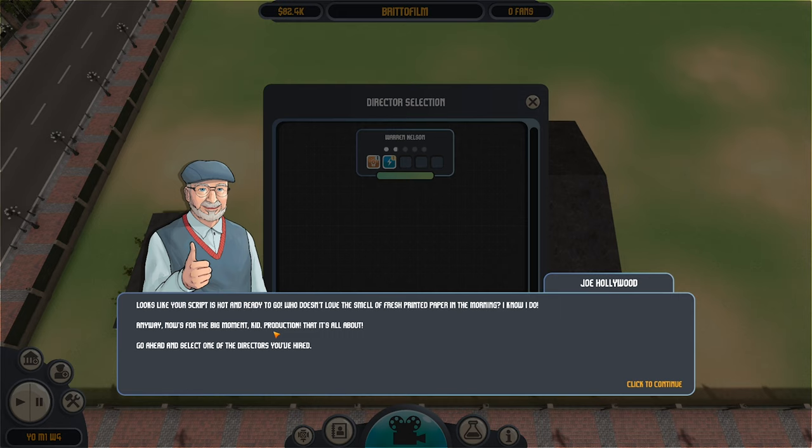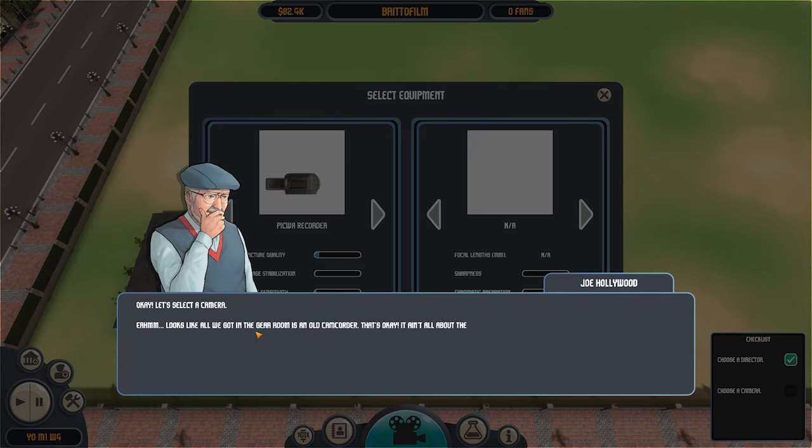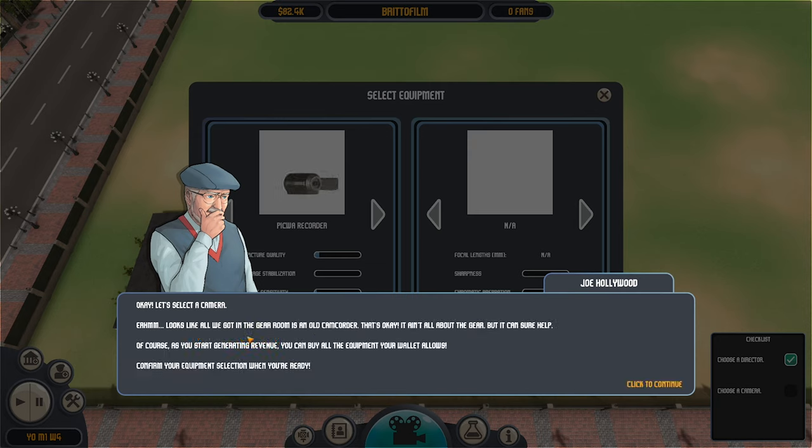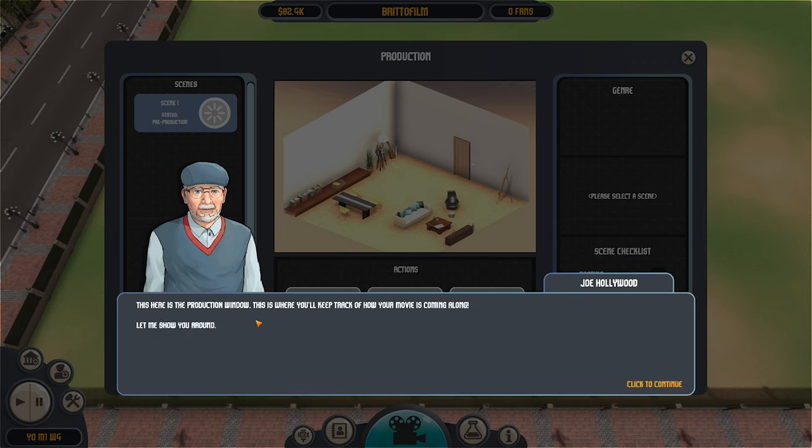'Anyway, now's for the big moment — production, it's all about that. Go ahead and select one of the directors you've hired.' Warren Nelson. Let's select a camera — looks like all we've got in the gear room is an old camcorder. 'It ain't all about the gear, but it can sure help. Of course, as you start generating revenue, you can buy all the equipment your wallet allows.' Here is the production window — this is where you'll keep track of how your movie's coming along.